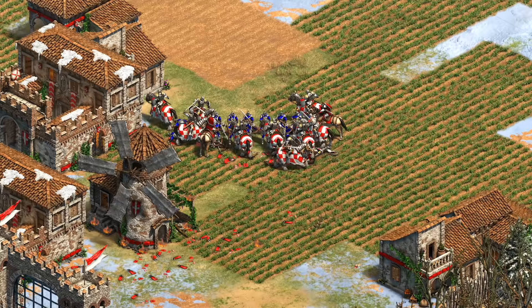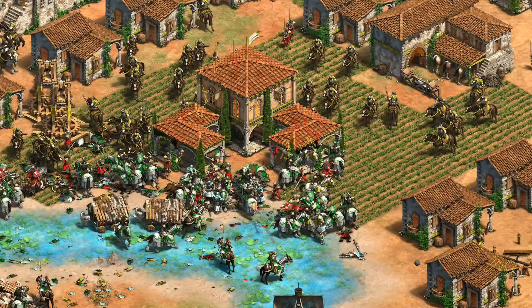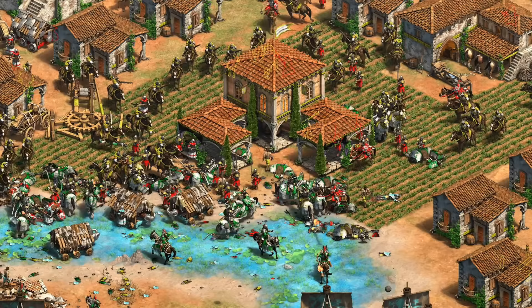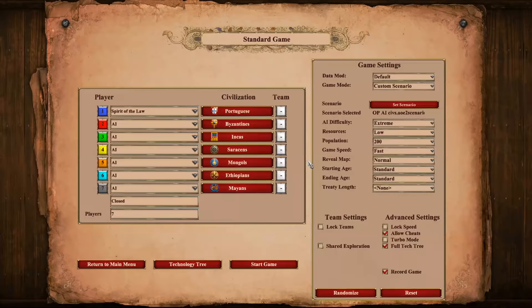Hey guys, Spirit of the Law here. Some of you know in recent videos I've been trying to make overpowered civilizations by combining different elements, bonuses, and techs from existing ones. While crafting civs can be fun as a thought experiment, there were a ton of requests to see them in practice against the extreme AI as a big free-for-all, just to see which one was really the best. I've made it happen using full tech tree which wipes all civ bonuses, then added triggers to give them a new set of techs and bonuses. We basically have the extreme AI with superpowers.